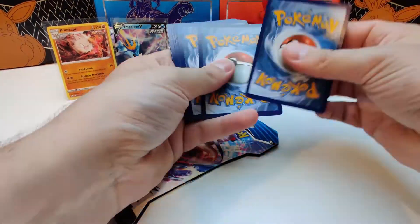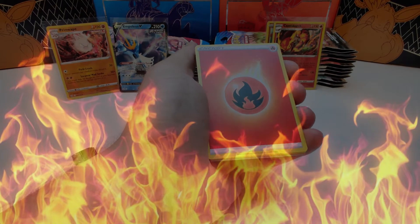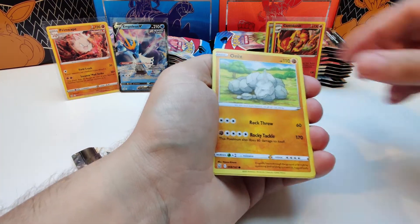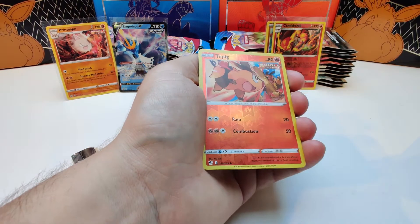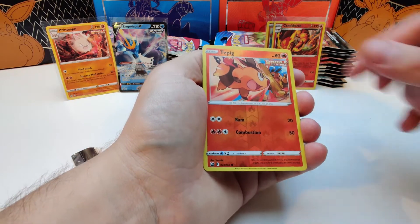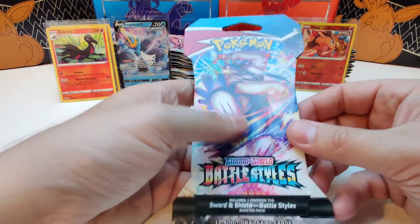Urshifu pack, let's go. Starting off with... oh my, he's on fire! Luxio, Durant, Remoraid, Onyx, Cherubi. Reverse holo to pick. And our rare card is... Celeste, one holo. Alright.